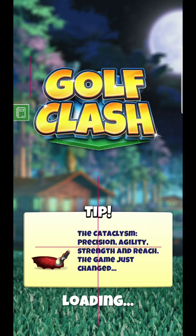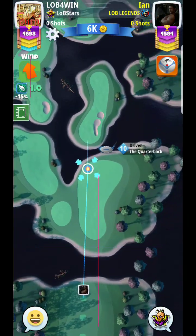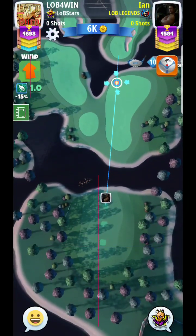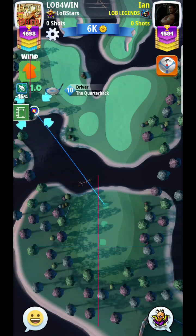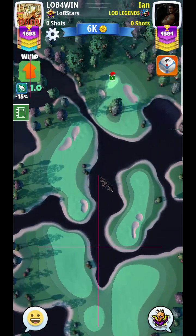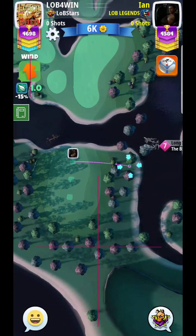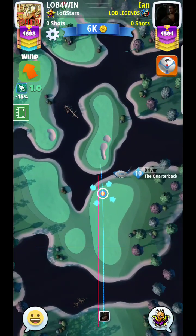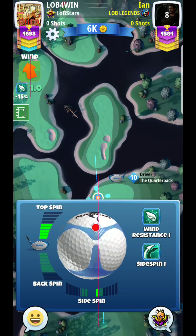Hello everyone, we're back for a golf class tutorial video on the brand new course — this is hole number nine, our very first look at it. I'm going to size it up and figure out a reasonable approach. Going over to the right-hand side looks ideal, but it might require some precision and technical skill to get over to that right fairway while missing the bunker, especially with the limited drivers we're using.